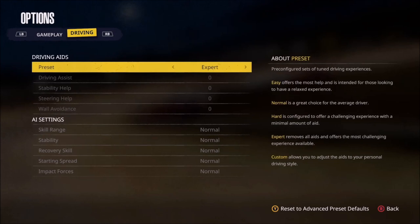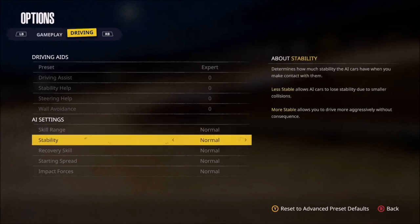Moving over to the driving tab, this is where you set your driving aids for the player. You have several presets available here, or you can go with a custom option. Scrolling down to the bottom, we have AI settings for skill range, stability, starting spread, and so on. You've got a lot of options to determine how you want to get started with career mode.